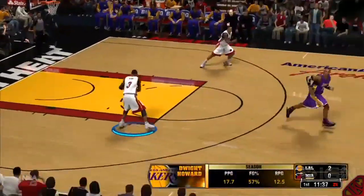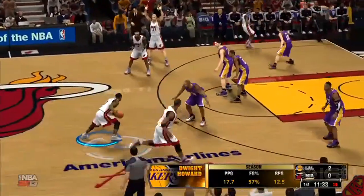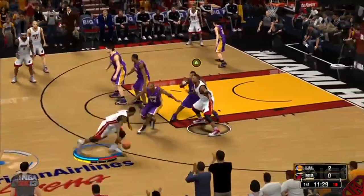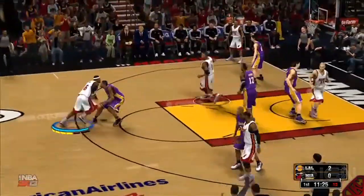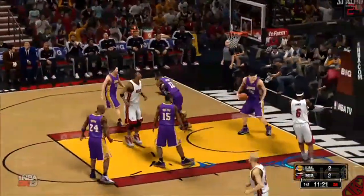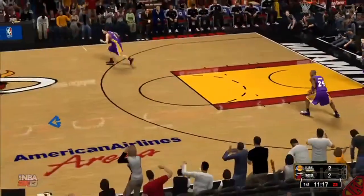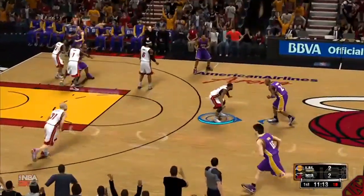A lot of people say that the gameplay looks good, but the visuals and the way the players look — it doesn't look good. Now, of course, we know that this is not the final gameplay. LeBron with that spin move — hold on, let me talk about that. He had Meta World Peace on skates.